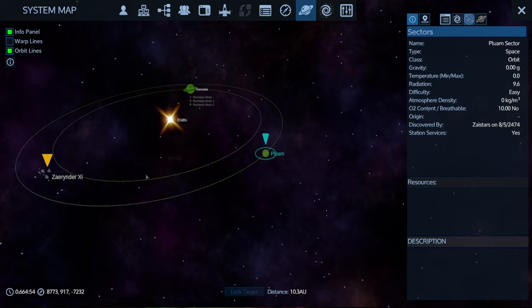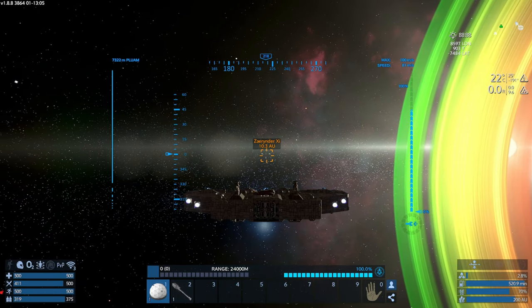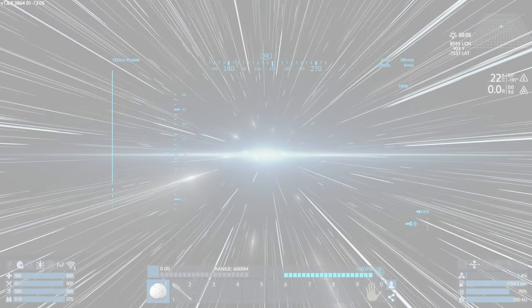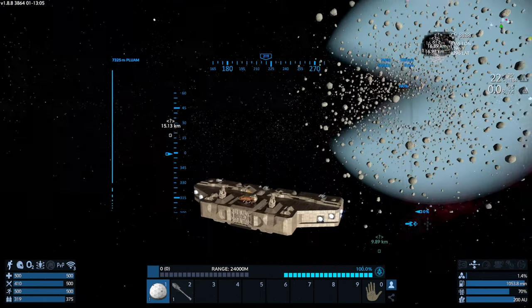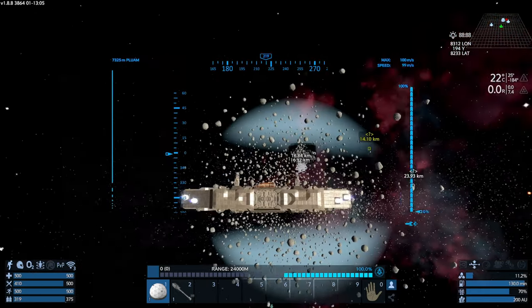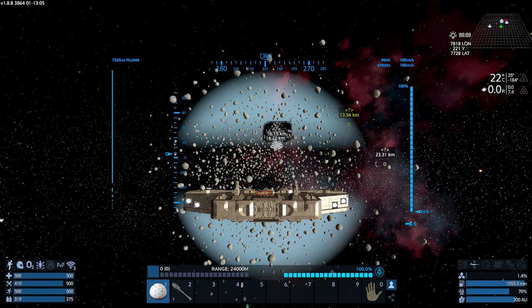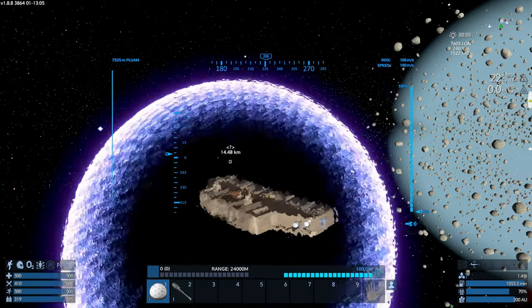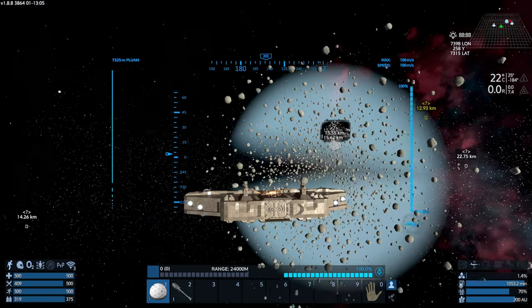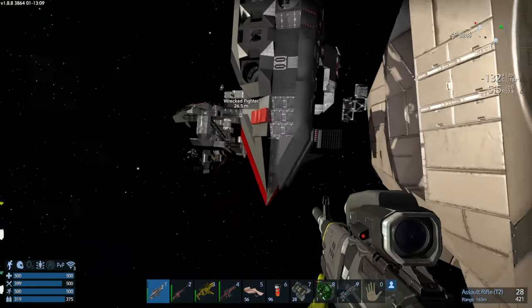Let's see what's over here. I'm not seeing any pirate bases — let's get a little bit closer and scan better. There might be like a pirate thing. I'm kind of tempted to go see what that is first. Let's do some scouting. Okay, this one just says 'wrecked fighter.'